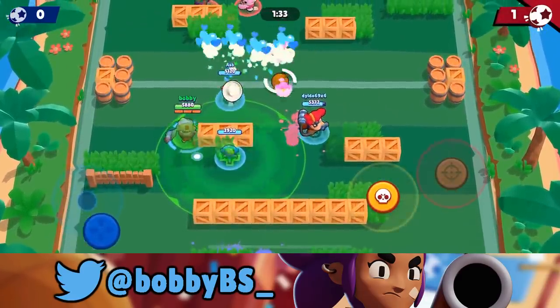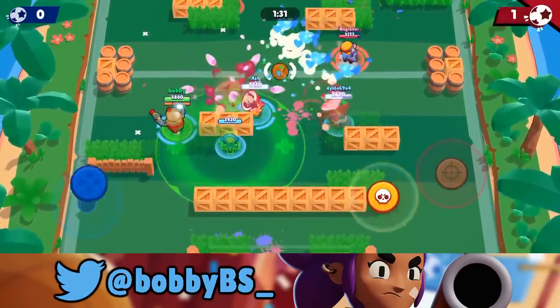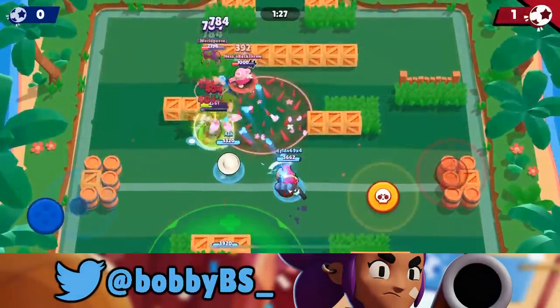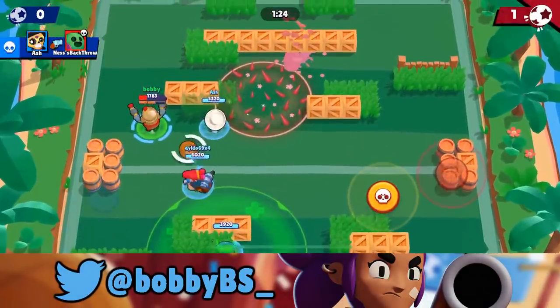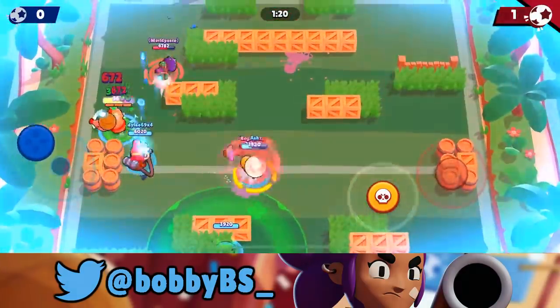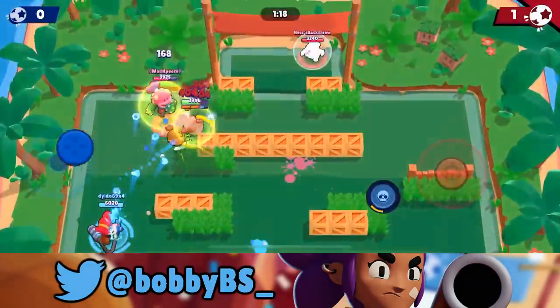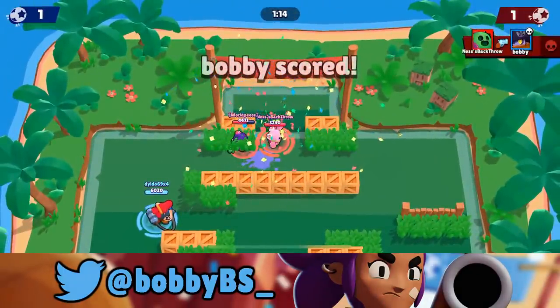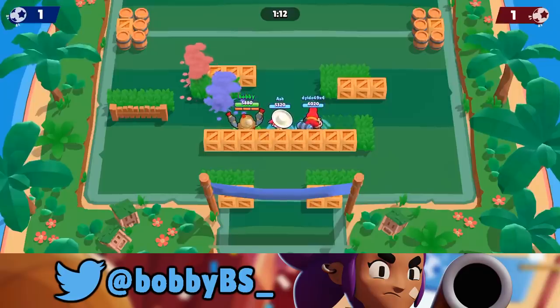Rosa should be in these bushes. If you hit someone with your stun with Daryl, your super is going to be a lot more effective. So you want to make sure that you're rolling on top of someone, not just beside them. Ash is close to super — yeah, he just got it. He's going to be able to super us over there. I'm going to get my super off and put it in — we got that goal! That was a really good goal, literally last second.